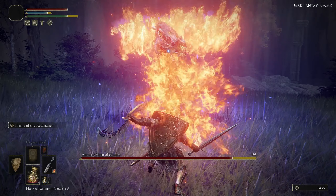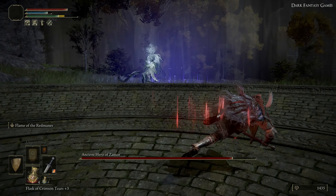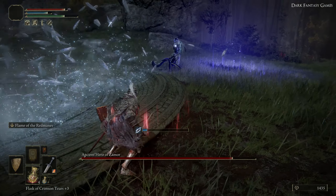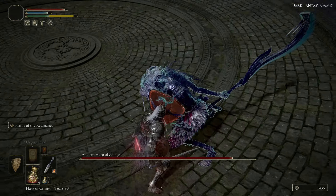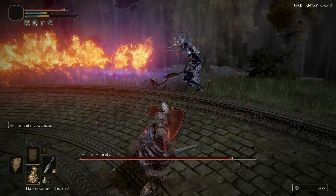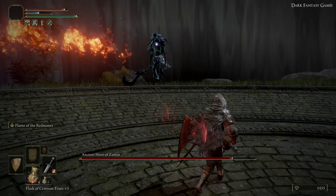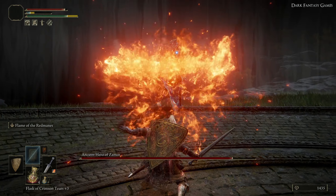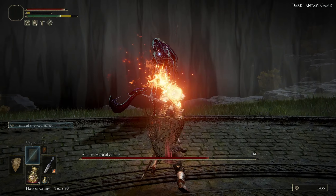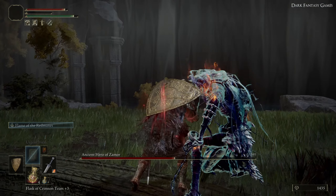We are using our Flame of the Red Manes, which is an Ash of War on our sword. He will sometimes crouch down and blow out a cone of frost, which you can avoid by moving to the right or left of it. He does dodge quite a few attacks, but we're continuing with Flame of Red Manes because it does an awful lot of damage — he seems to be weak to fire. That's removed his super armor, now giving us the opportunity to do a critical attack on him, which has done a massive amount of damage.